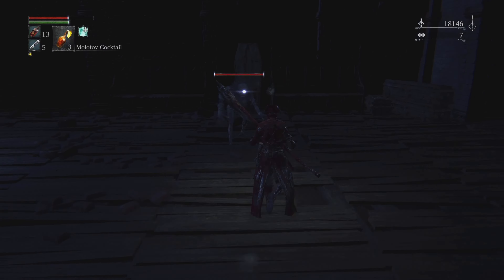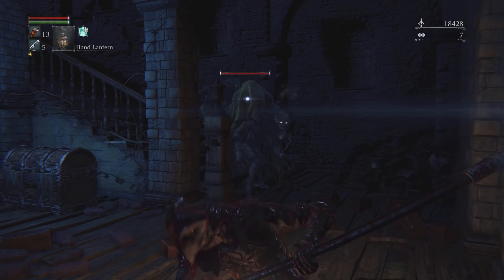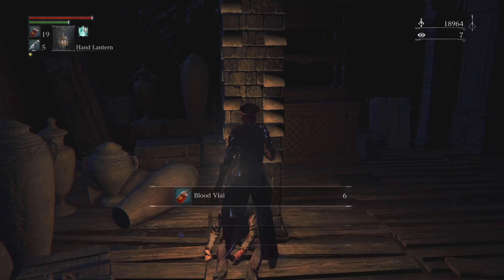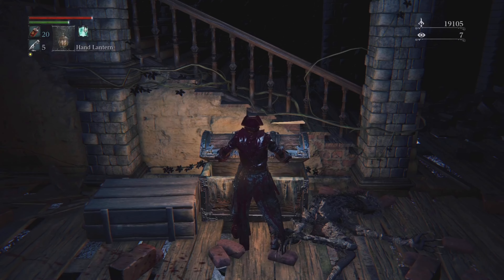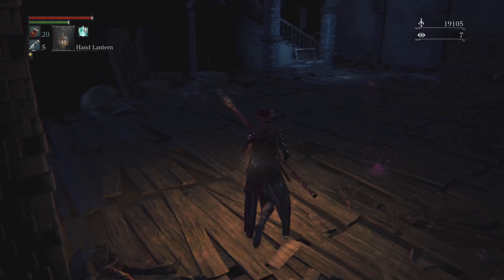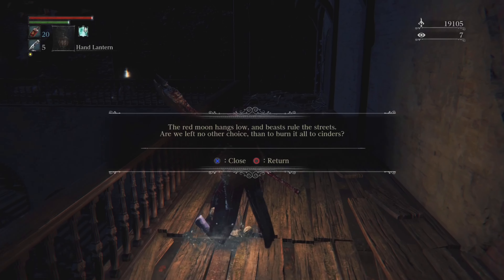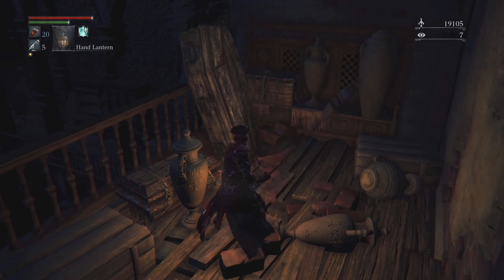Some of these areas were kind of confusing to me so I just went with the flow. I ended up at the edge of a building where there was an open cut area in the slab. I jumped down and went through a window into a very dark area — I had to have a hand lantern. There were enemies you couldn't see coming, and a chest right next to the stairs. I came here just for that chest and found another blood gem. I kept looking around making sure I wasn't missing anything.